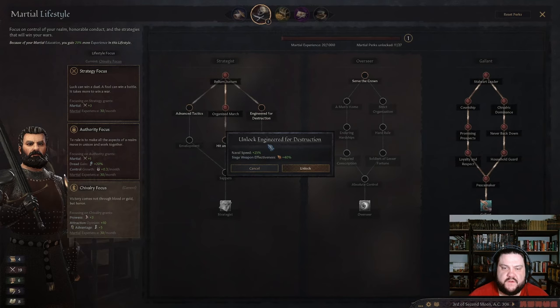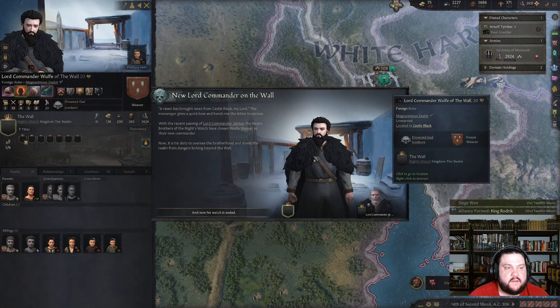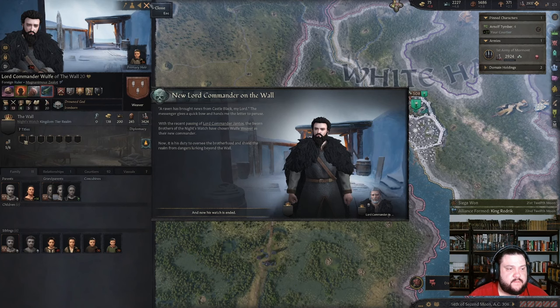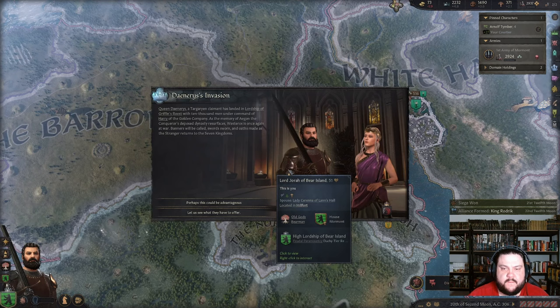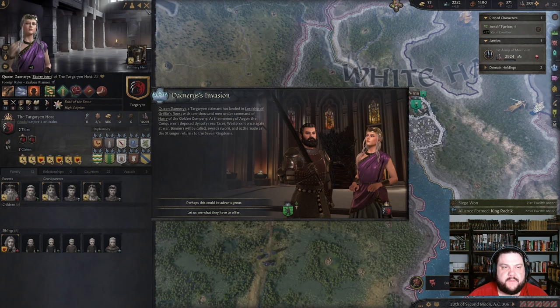Let's do this one — siege weapon effectiveness and naval speed since we float around. New lord commander of the Wall. Daenerys is here! Queen Daenerys Targaryen, claimant, has landed in the Lordship of Griffin's Roost with 10,000 men under the command of Harry Strickland of the Golden Company. 10,000 men isn't gonna stand up against Robert.